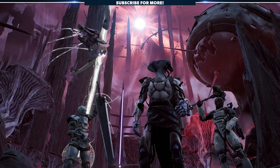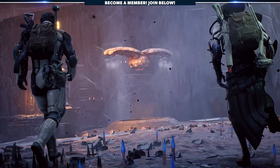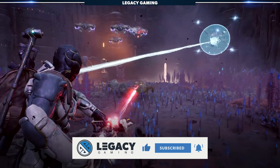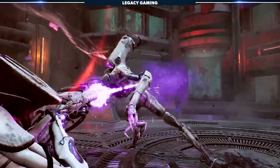So there you have it — 5 powerful and easy to get weapons in the new Dark Horizon DLC. To be clear, there are still more secrets to uncover, and as soon as we have those videos ready, we'll be sure to share them with you here. So be sure to drop a like on the video and consider subscribing if you want more Remnant 2 in your feeds. My name is Kodiak, and from everyone here at Legacy Gaming, thanks for watching, and play on!